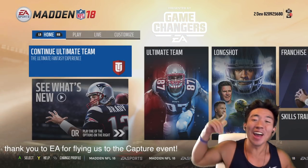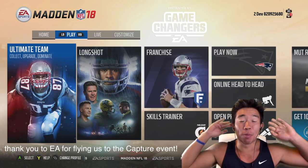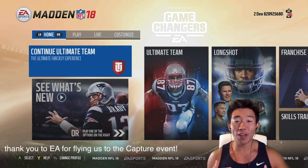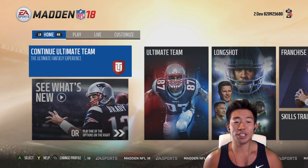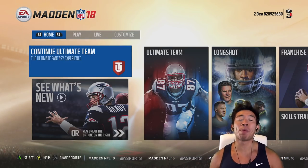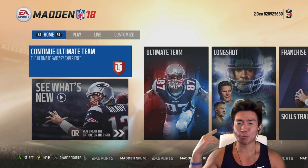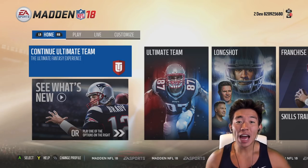What up, it's Kay here and we're back with another Madden Ultimate Team 18. Before we get into this, I gotta give a huge shout out to EA for flying us out to the capture event to give you guys this Madden 18 footage. What we're doing in this video is the very first MUT squads pack-and-play alongside a bunch of other YouTubers — TD Barrett, Cookie Boy, Good Game Bro, and the up-and-coming duo the Mutt Wieners.